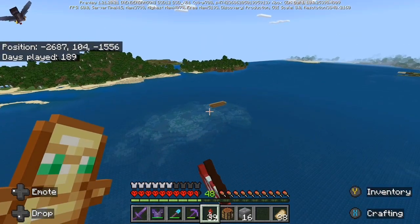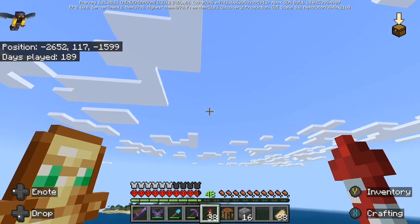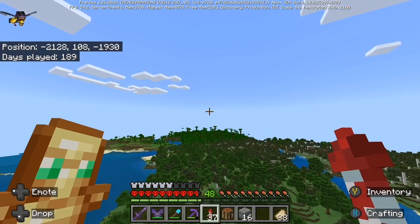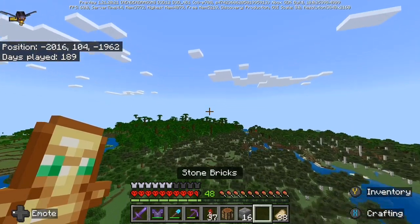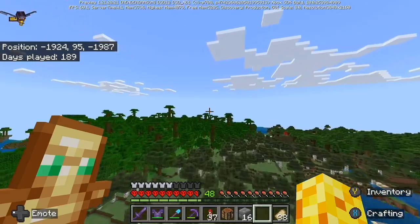In this video I'm going to be doing a custom nether portal and start working on my mega base. Just flying over here — I found a jungle, so that's kind of useful. I want to try maybe bamboo with building, I don't know how that'll look. It could be interesting as I've not used it before.